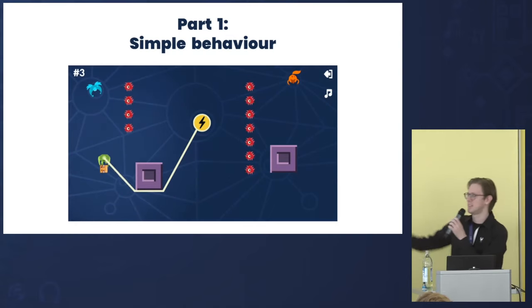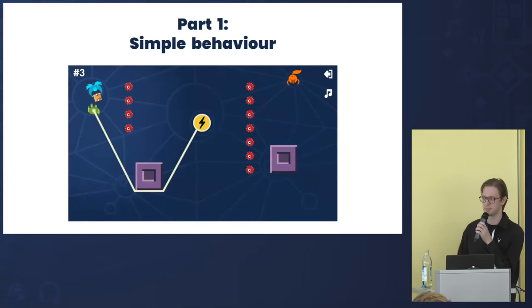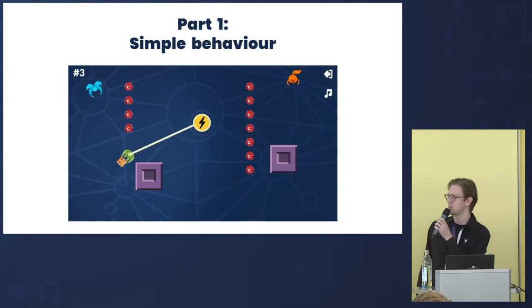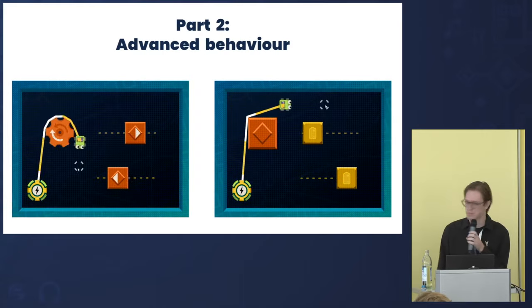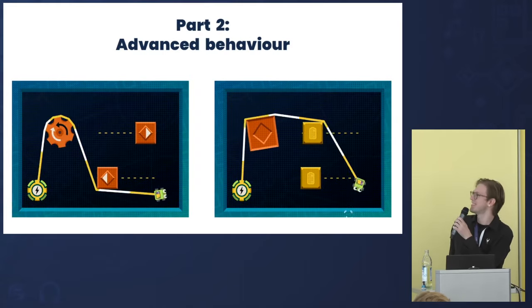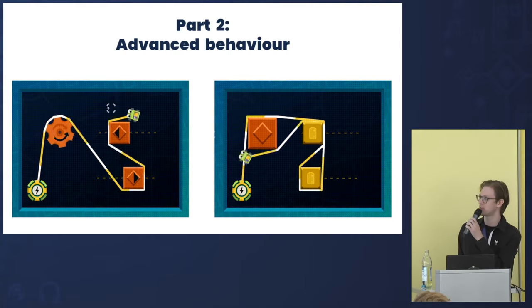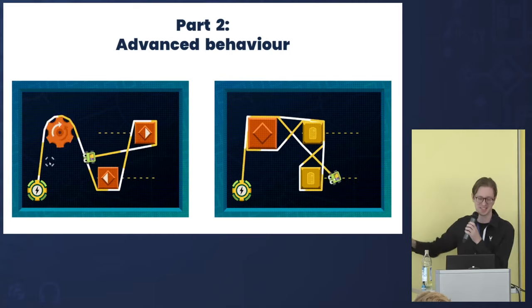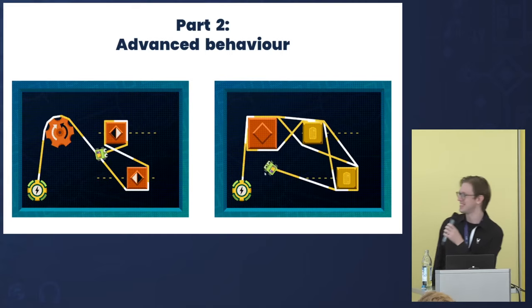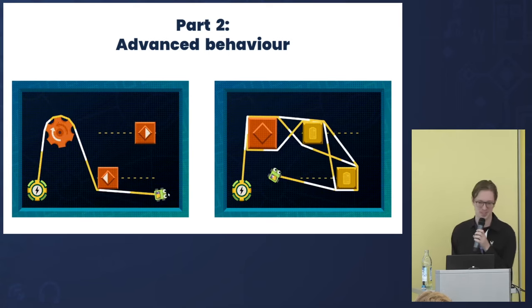You've probably seen this mechanic in some games — even Worms has a grappling hook that kind of interacts with the environment. In the next part of the talk, we'll talk about more complex interactions when we also have a moving environment. It's just a demo thing to show how the engine works.